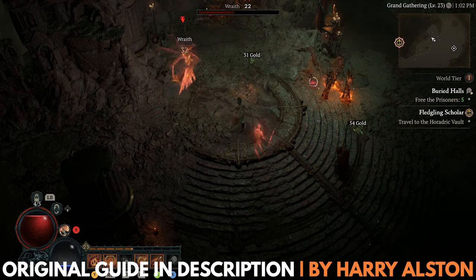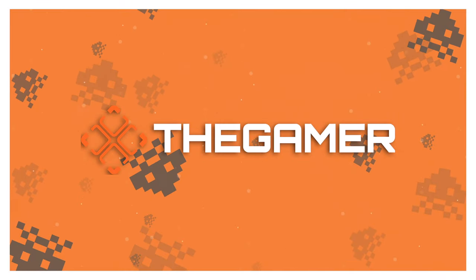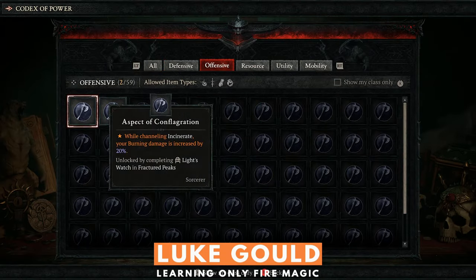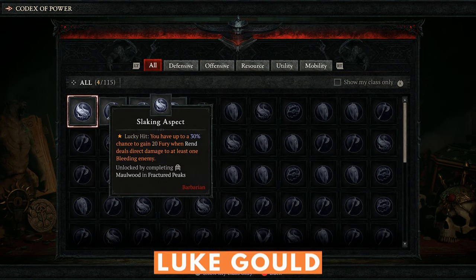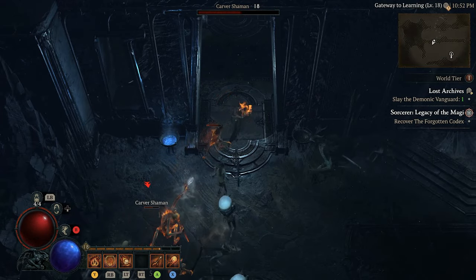Hi, this is Luke with The Gamer, and we're going to talk about Aspects in Diablo 4. Many of the best builds in Diablo 4 make use of powerful Aspects, which can be found on legendary weapon drops, or by completing dungeons to acquire Aspects that are then added to your Codex of Power.